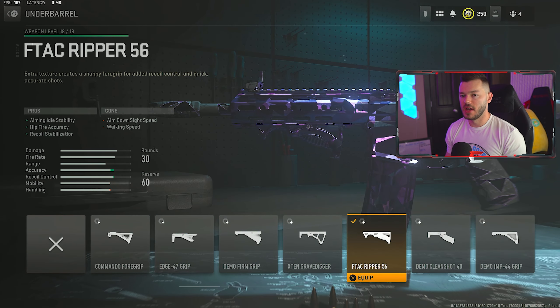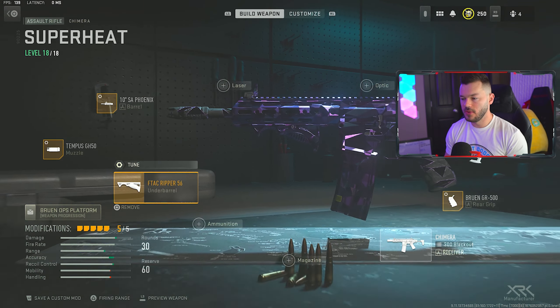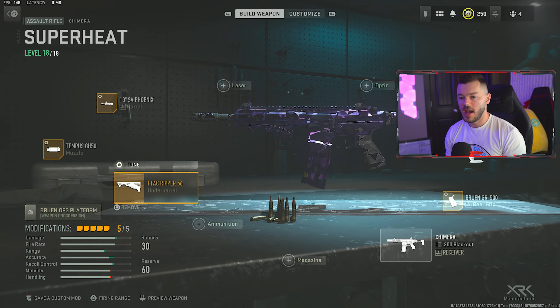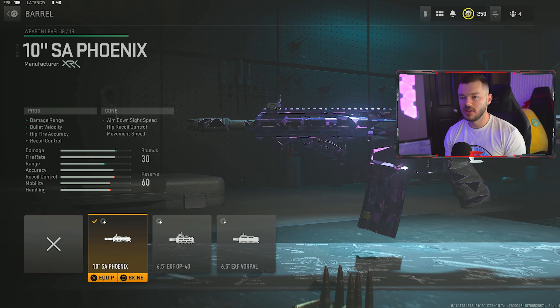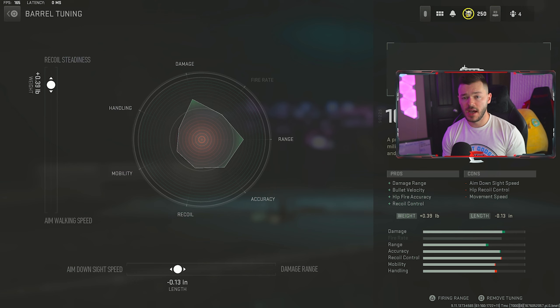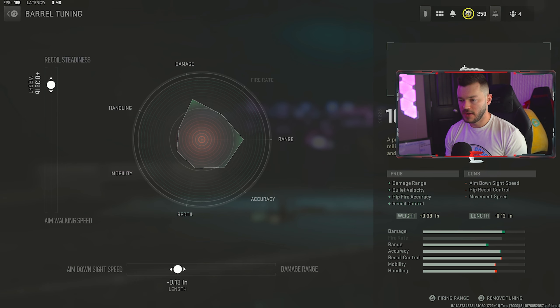Moving to the underbarrel, we're running the F-TAC Gripper 56 again — the tune is a negative 0.41 and a negative 0.15. After that, in the barrel section, we're running the 10 SA Phoenix for damage range, bullet velocity, hip fire accuracy, and recoil control. This gun will bounce around without stabilization, so this barrel is pretty necessary. The tune is a plus 0.39 and a negative 0.13.